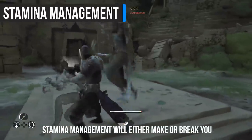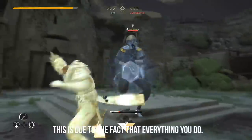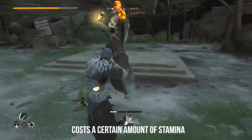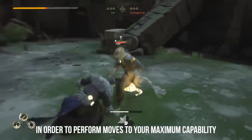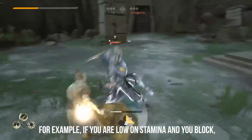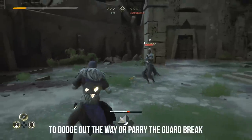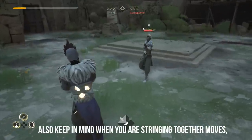Stamina management will either make or break you in Absolver. This is due to the fact that everything you do — whether you attack, block, dodge, sprint, or even use your class abilities — costs a certain amount of stamina. At all times, you should aim to have maximum stamina in order to perform moves to your maximum capability. For example, if you're low on stamina and you block, and your opponent uses a guard break move, you need to have enough stamina to dodge out of the way or parry the guard break. Also keep in mind, when you're stringing together moves, make sure you keep enough stamina to be able to disengage with a back dodge.